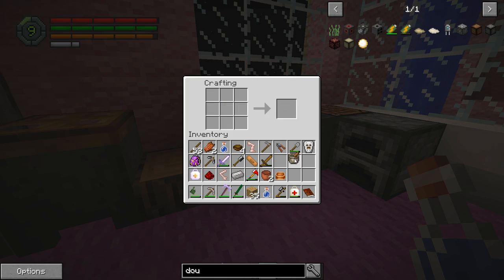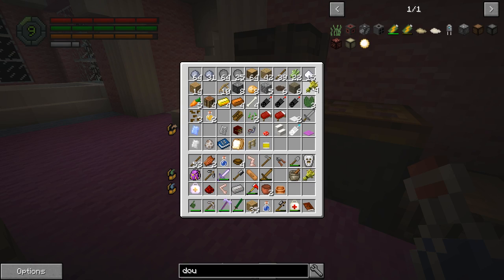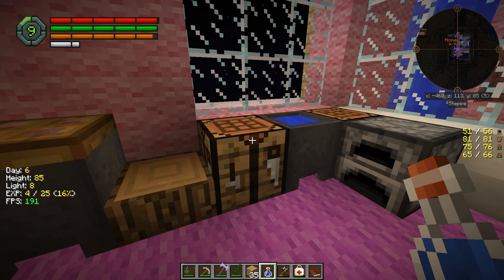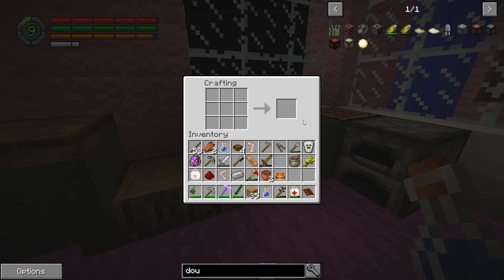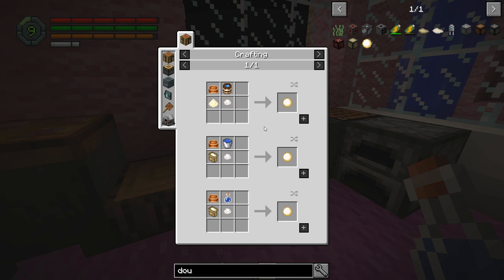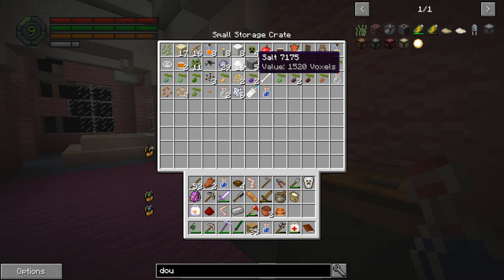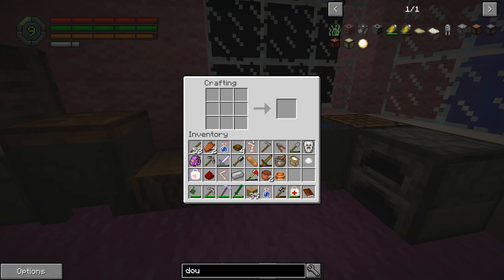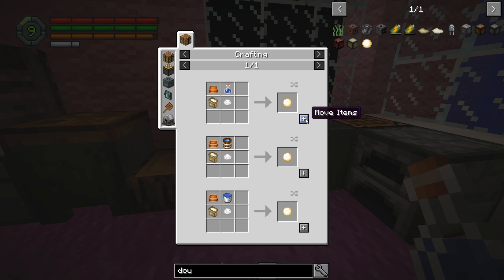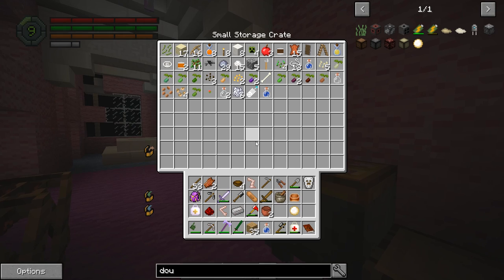We should be able to make a mortar and pestle. We need one wheat and we should be able to make dough. There's our flour, and we need our salt — I believe our salt is right here. There we go, everything we need. And that is complete!